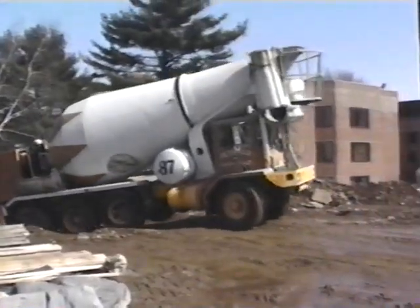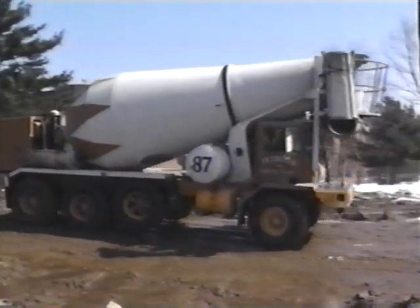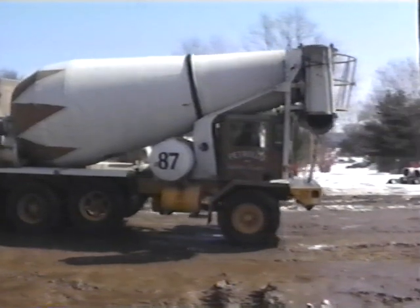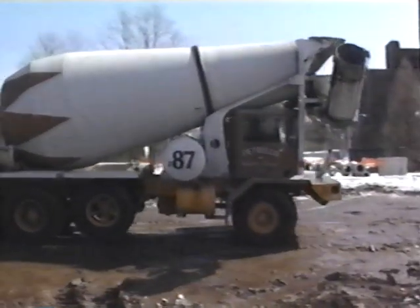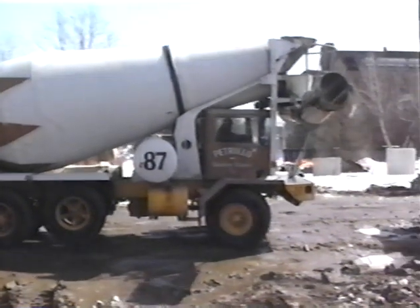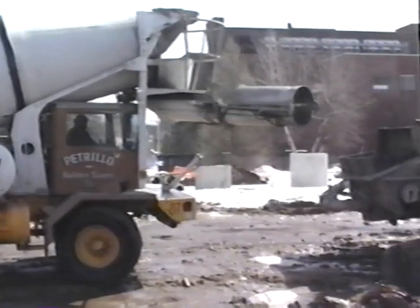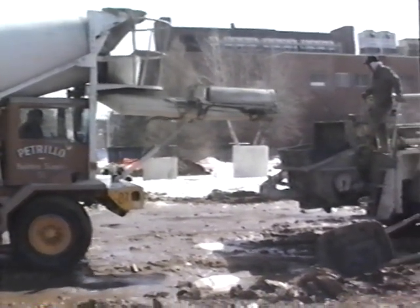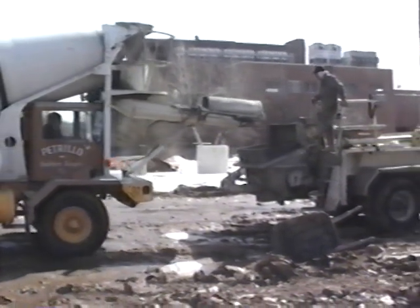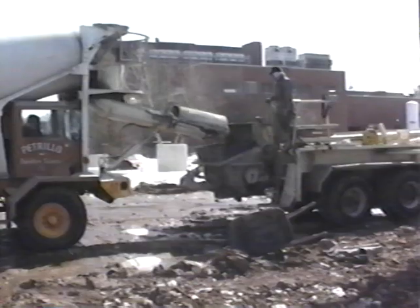Those four large legs sticking out from my truck are called outriggers — I use them for stability so I won't tip over when I'm pumping. Here comes a ready-mix concrete truck! I'm going to pull up close enough to pour my pre-mixed concrete into a rear hopper. Watch my chute come out. Ready? Aim. Fire!